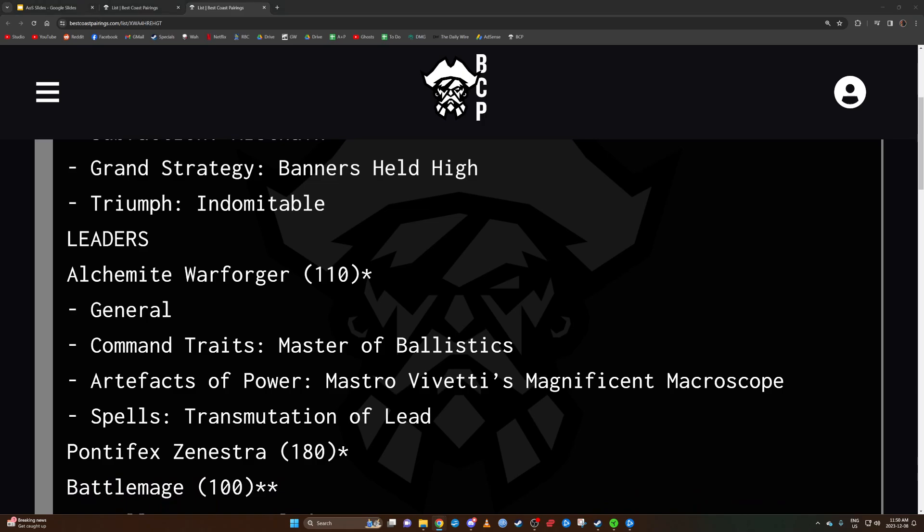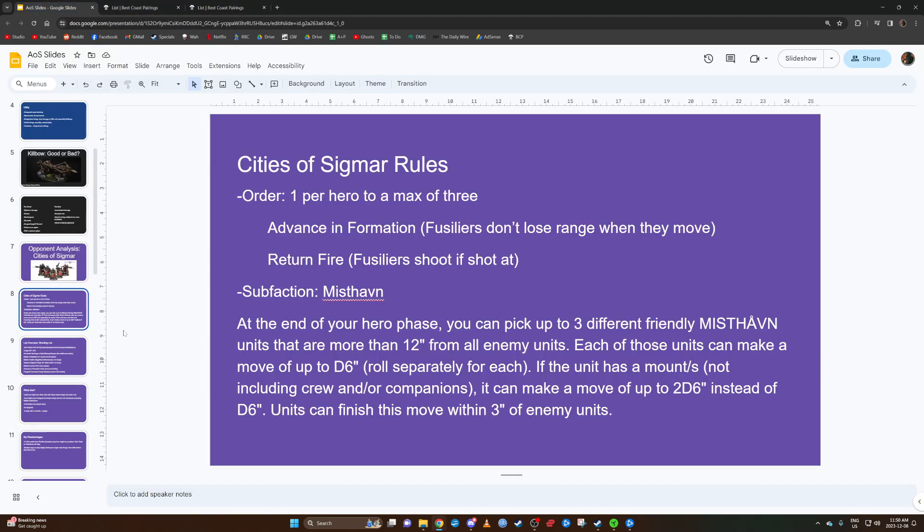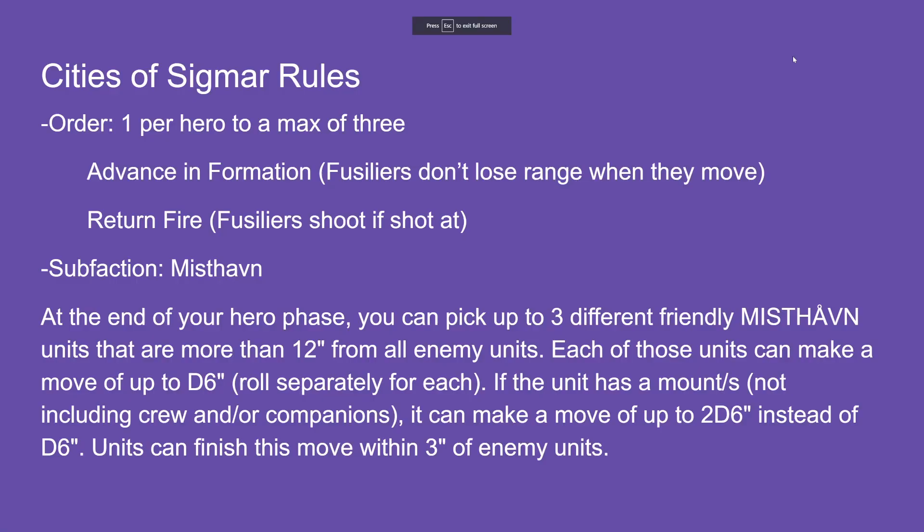Before looking at the Alchemite Warforger, I want to quickly go over some basic Cities of Sigmar rules so the list makes more sense. There are really only two Cities of Sigmar rules. One is Orders — you get to give orders to friendly heroes, represented by order tokens. Each order token has two sides: one showing the logo and the other showing the order.